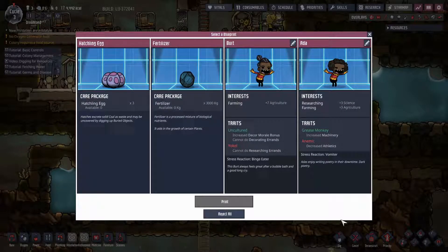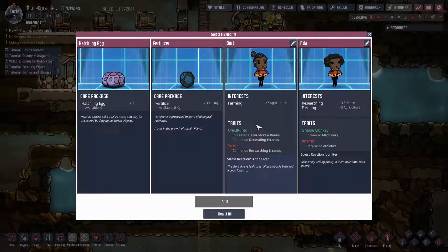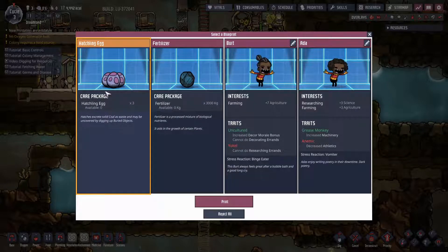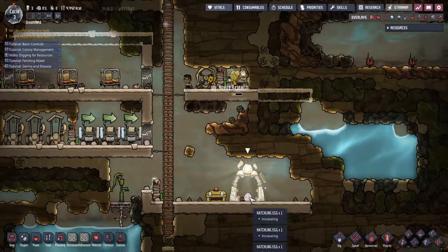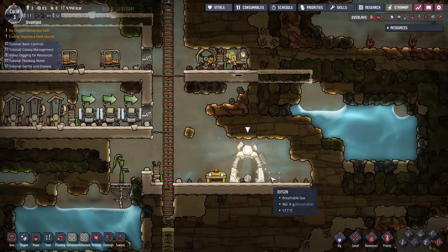If we go into the printing pod and choose a blueprint, we could either grab a new duplicant to join our colony, or select a care package of three thousand kilograms of fertilizers, or three hatchling eggs. I'm very tempted to go with the fertilizers but also tempted with the eggs because eventually they'll grow up and we can put them on the frying pan. We're going to go with the three eggs - we could also make omelets out of the eggs but I don't think we have anybody good at cooking.